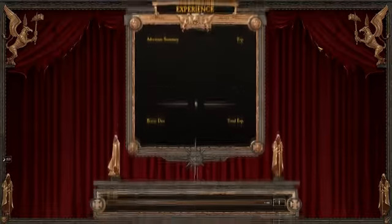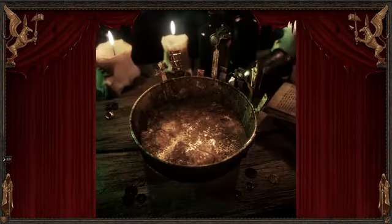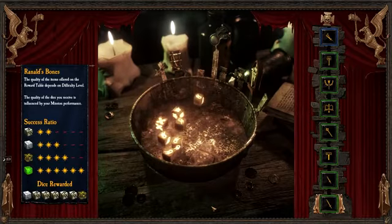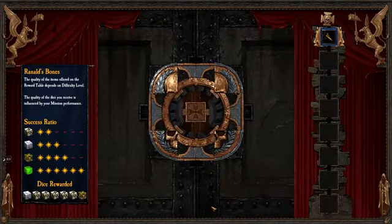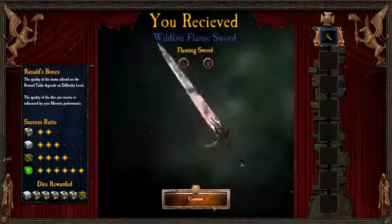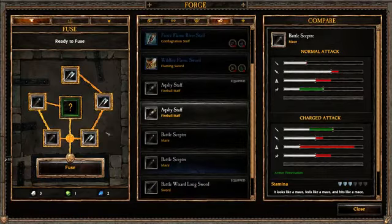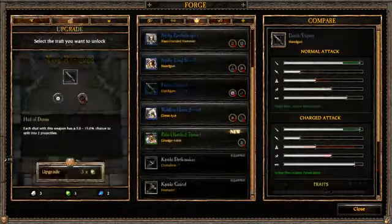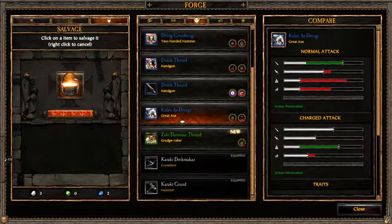By completing the harrowing missions of the game, players will be rewarded with spoils of war. This is done through a dice-based loot system, in which the chance of greater rewards is influenced by mission performance. Vermintide also features a risk and reward element — making certain choices during a mission will increase the difficulty as well as the potential reward. By using the forge, you can alter and personalize your weapons to further the play style of your choice and make sure you play the game just the way you like.